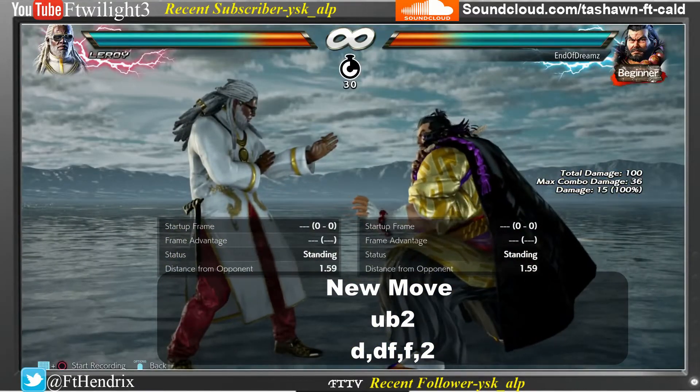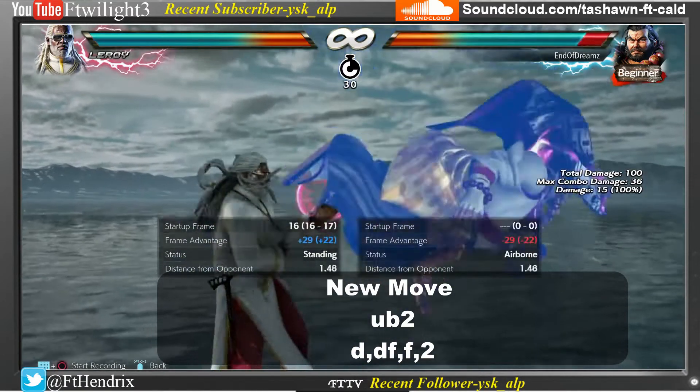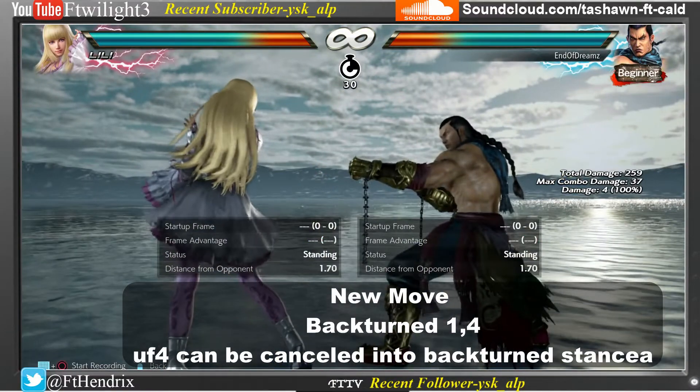Leroy's other attack moves are down, down, forward, forward, tilt — basically like a Hadouken. Leroy also has back 1, 4. Lili can now cancel up 4 into back turn stance.